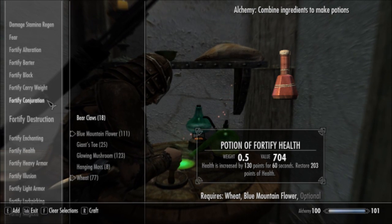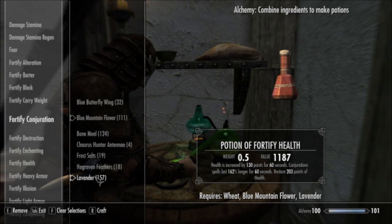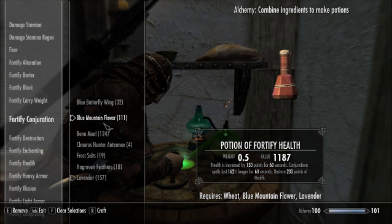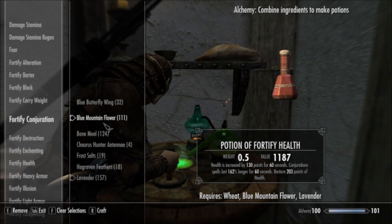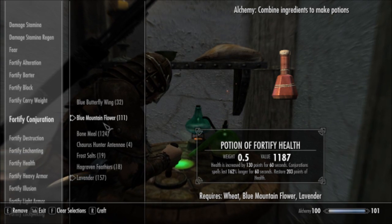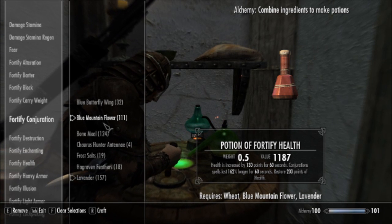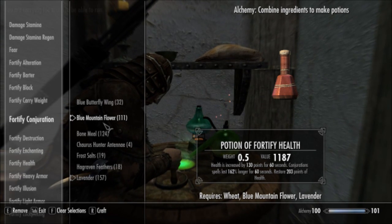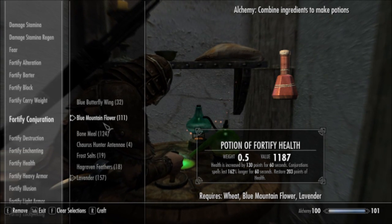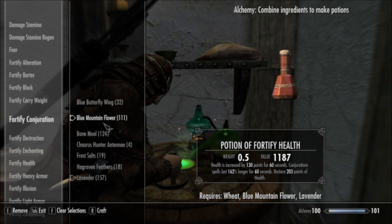If you are the magical type, you can actually add in Lavender. That gets you Fortify Conjuration, making your Conjuration spells last 162% longer for 60 seconds — which kind of doesn't really make much sense. I mean, I will make this last 162% longer, but only for 60 seconds. Anyway, if you want a nice little rider with a renewable resource and you are a Conjurer, go for it.